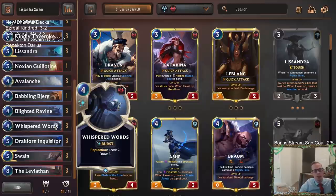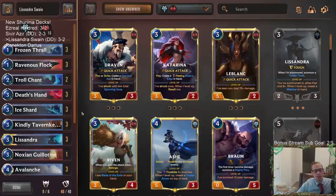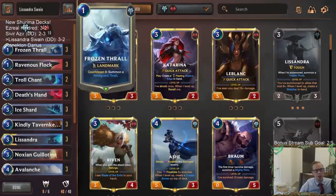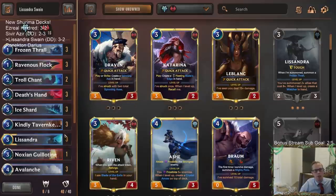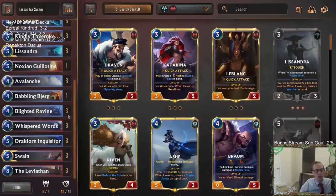Good learning lesson. I think next time I play something like this, I should mulligan Tavern Keeper — I was overrating it. It's a really good card to have later on, but not really necessary on turn three. I think we want to look for Frozen Thrall, Ravenous Flock — those cards can be really nice — and obviously our other sweepers.